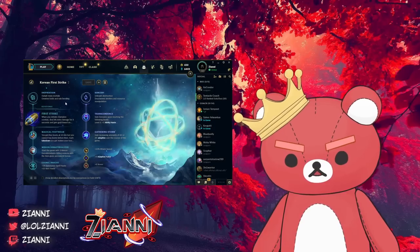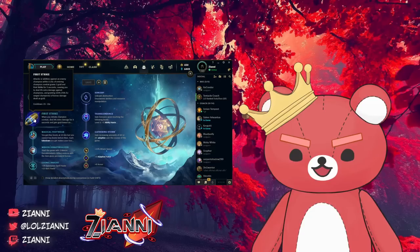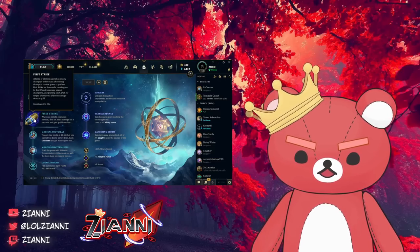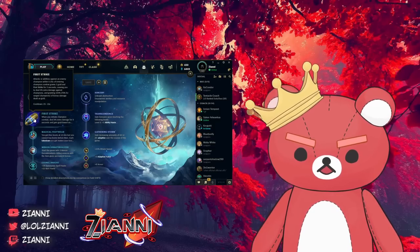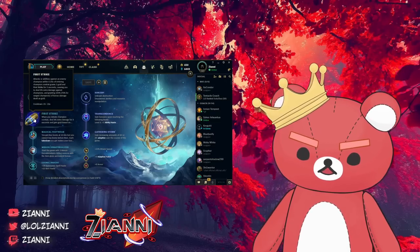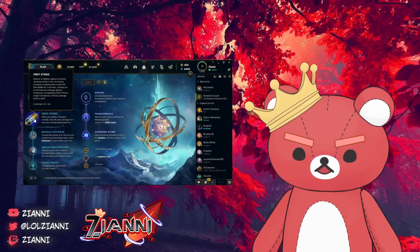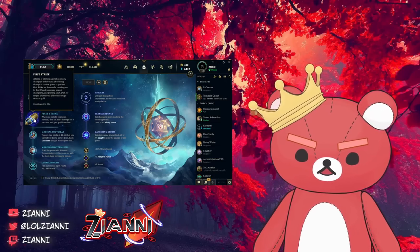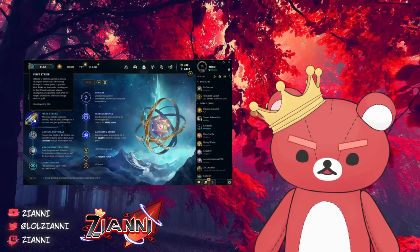Next we have the Korean build, which is First Strike. First Strike is fantastic for matchups where you're basically not able to actively use your Keystone — if you're not going to use Aerie or Electrocute anyway, you just take First Strike, and when you do get to use it you get a little bit of gold on top. This is a really great page for hitting your mid to late game spike, giving you maybe 400 to 1,200 gold based on the matchup, expediting your item lead while still giving you a decent bit of damage.